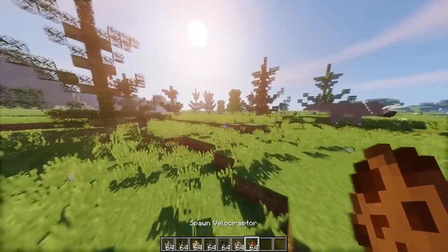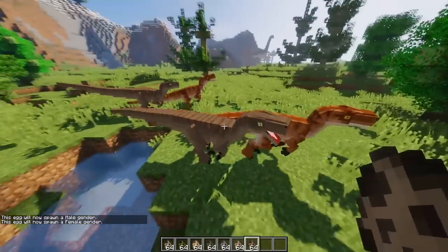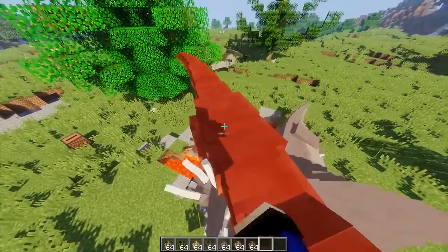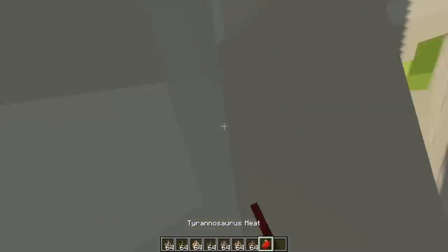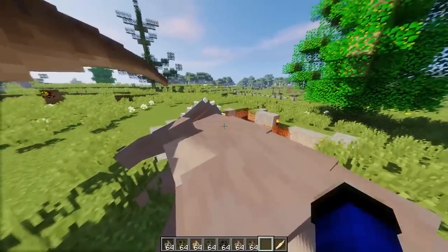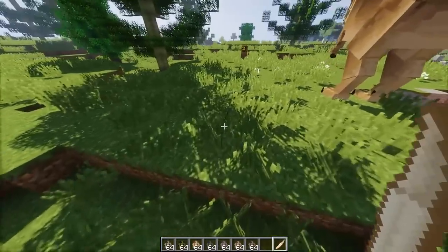Ini last temen-temen, yaitu Velociraptor - raptor gitu ya. Kita kasih female juga. Oh my god, nyerang lagi! Waduh, kok nyerang-nyerang terus gini. Kita dapet fresh Tyrannosaurus - gila, ini besar banget ya temen-temen, kayak gunting kuku.